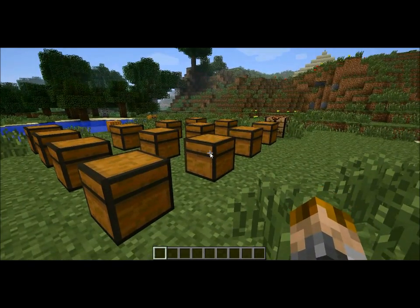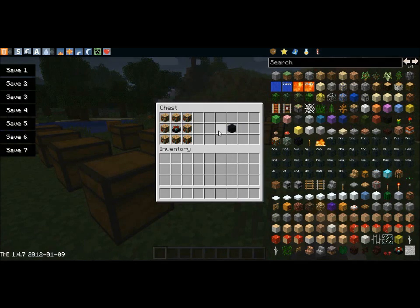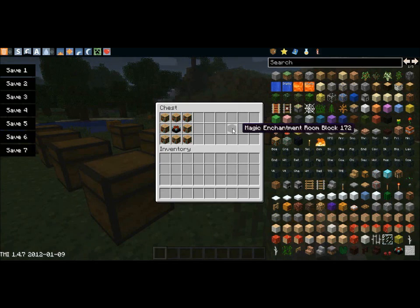It's in this chest. There's a lot of stuff in this mod. Actually it's the enchanting table for this one. That's made by bookshelves around an enchantment table.